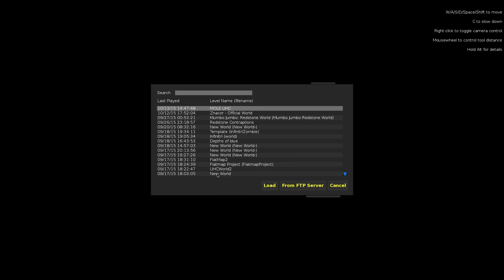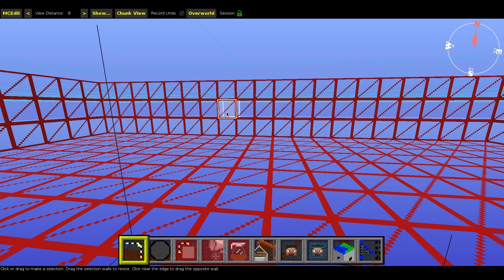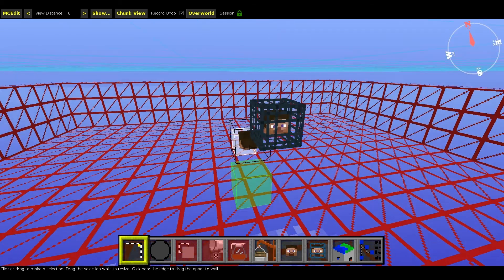Once you have the MOLE extension downloaded and your world is saved, you should not be in your Minecraft world at this point. What you want to do is go into MCEdit. If you don't know how to download that, I will probably put a tutorial link in the description. I've essentially just loaded it up here and it's ready to go. I'm going to click Quick Load, and as you can see this is our list of worlds. Our MOLE UHC world is at the top, so we're going to click on that and we've loaded our world — this should bring us to our player location.